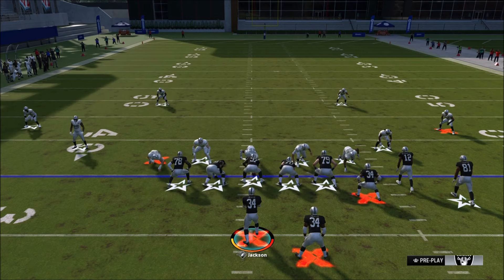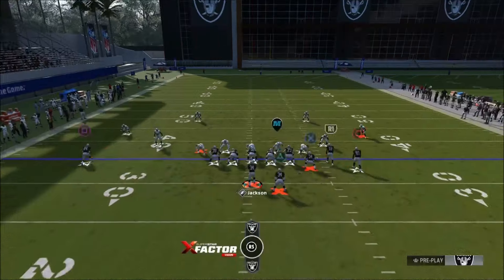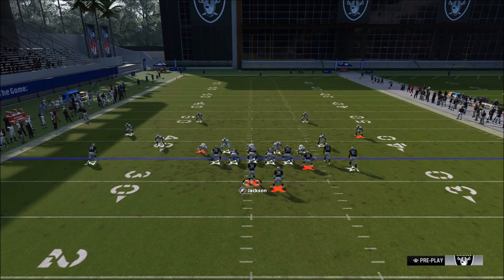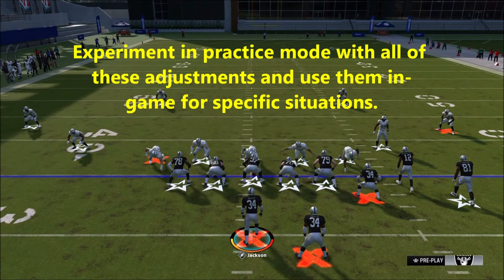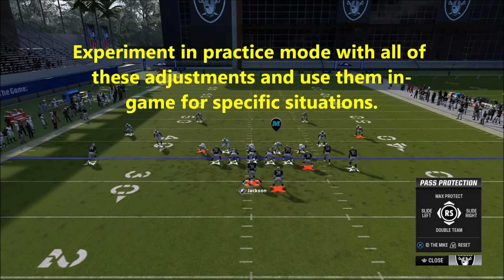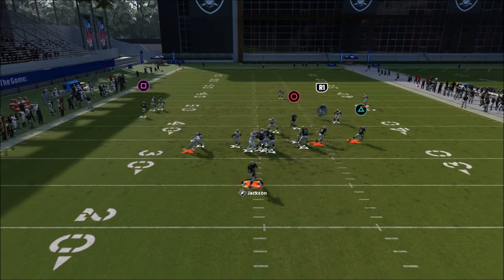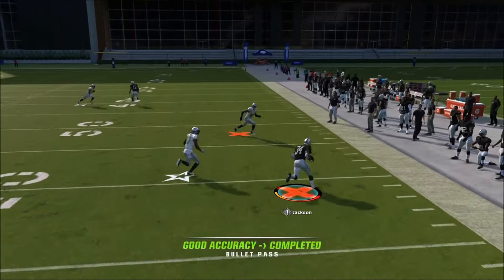There are some other tricks when picking up blitzes. If you're getting heat and worried about the A-gap blitz, an easy way to deal with it is to press left trigger and ID the mic as the defensive tackle. That will help have the defensive line focus on the middle. Let's watch this play out — it did a pretty good job.